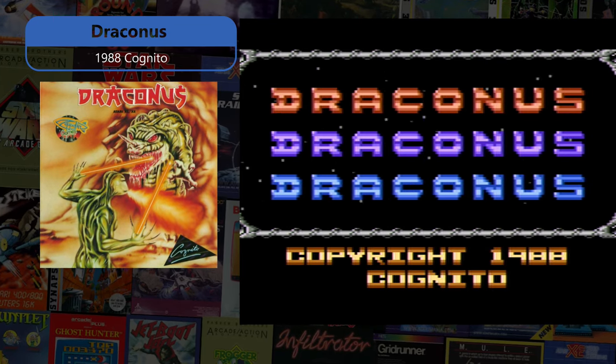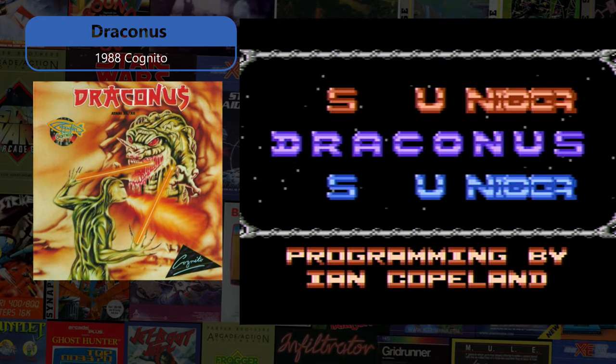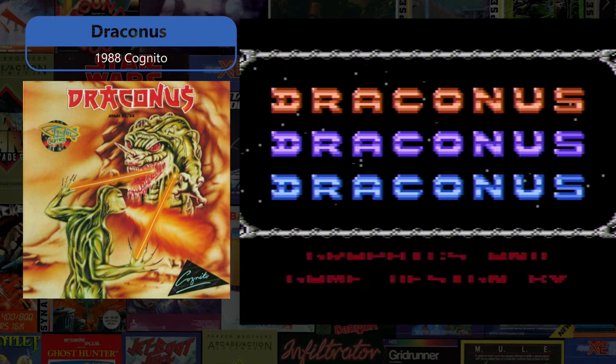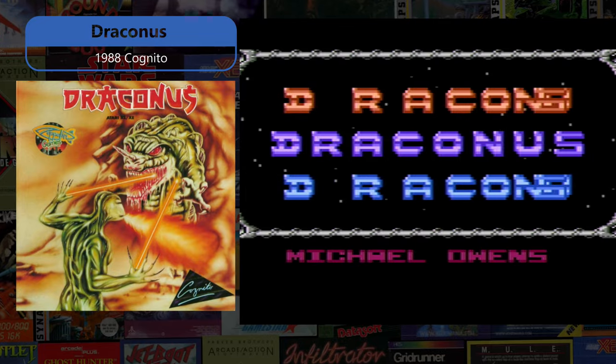Draconis is a 1988 Cognito arcade platformer where the player gains control of Frognum in his quest to destroy the Tyrant Beast, an evil ruler of the dark and dangerous world, using his breath, transformational powers, and magical artifacts found along the way.